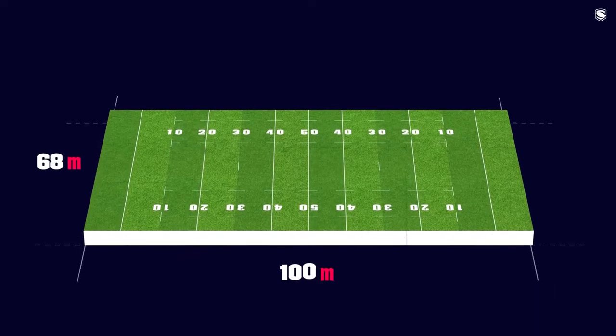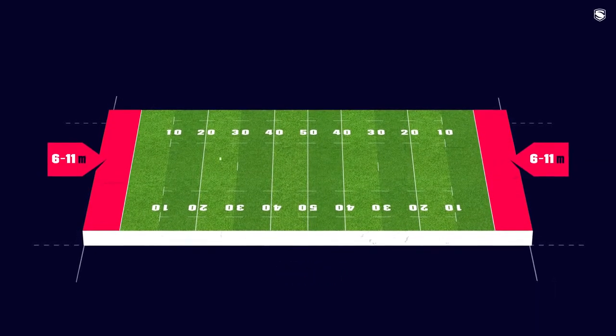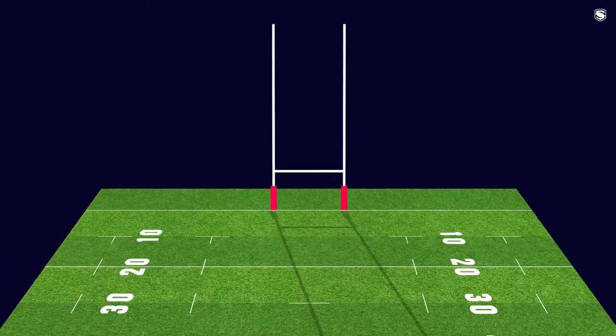A pitch can measure up to 68 metres wide and 100 metres long, with in-goal areas measuring between 6 and 11 metres, depending on space available. H-shaped goal posts are at each end for when kicks take place.